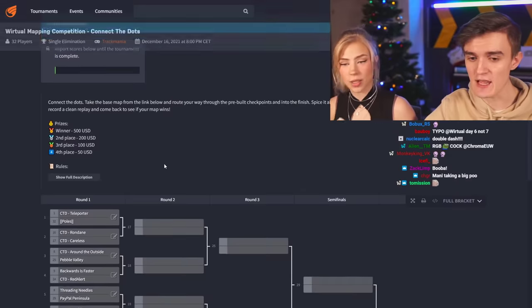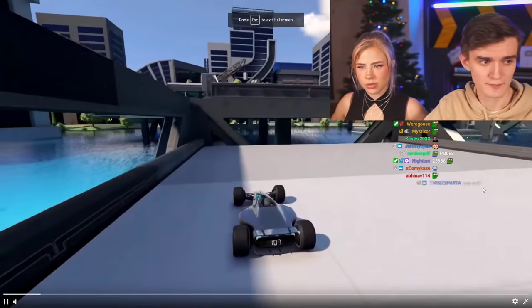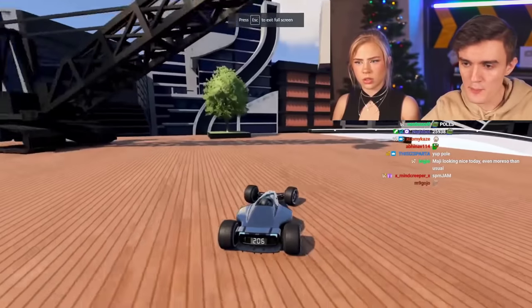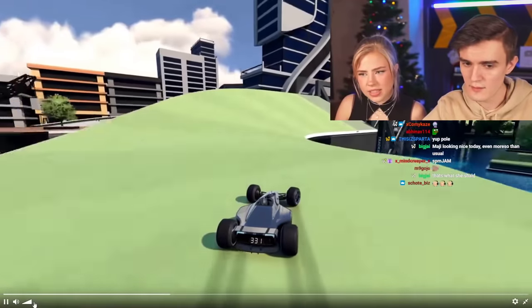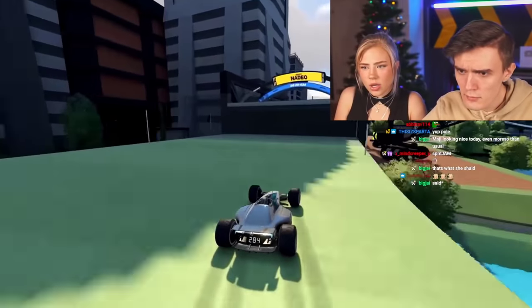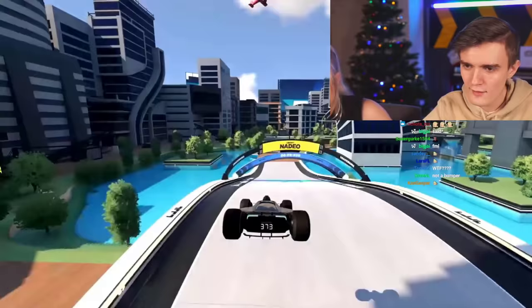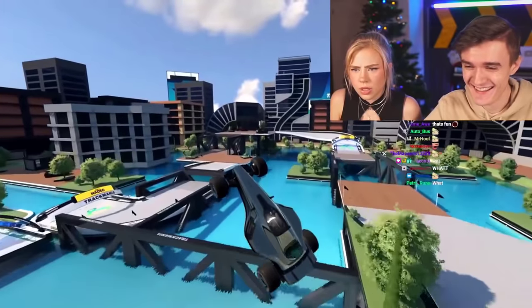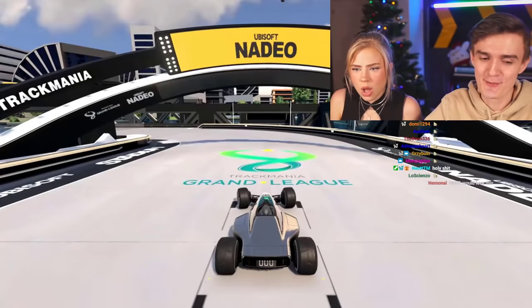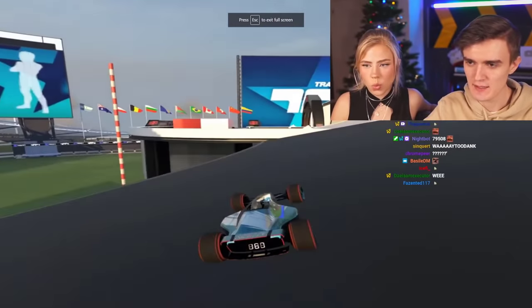The first matchup is CTD Teleporter versus Poles. The first map uses a bumper — and wow, it's wild. The way that works is a completely unexpected concept. CTD Teleporter is way too dank. Then we have its contender, Poles, which looks like a mini RPG track with the exact same checkpoint placements as the previous one.